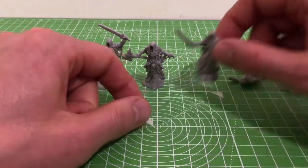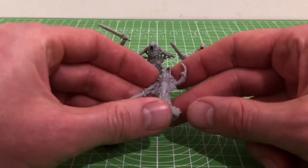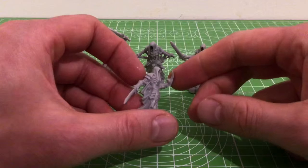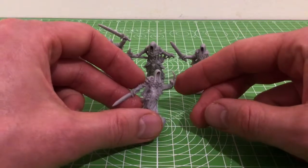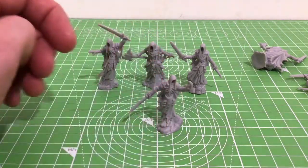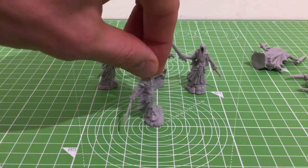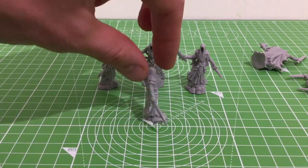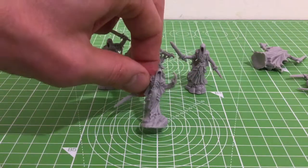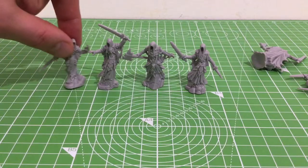Nice figure this time — I thought that was bent but it's some sort of spear or knuckle duster weapon. Again same sort of clothing, same style, which is nice to have them all matching. Distressed clothing, cloak, no face, standing on a little stone base.